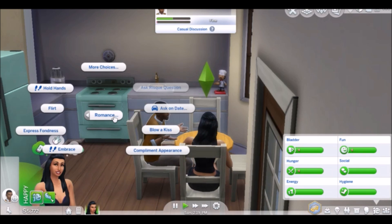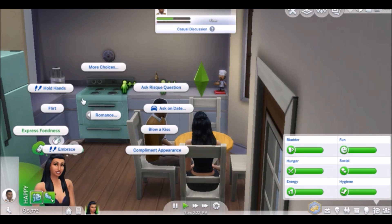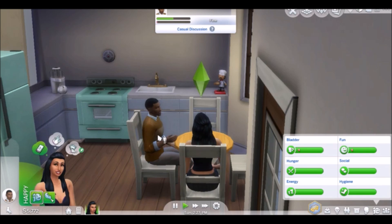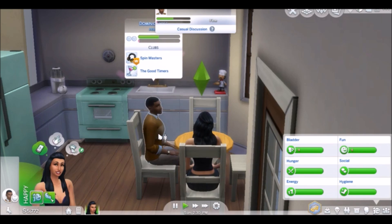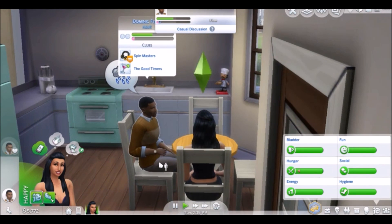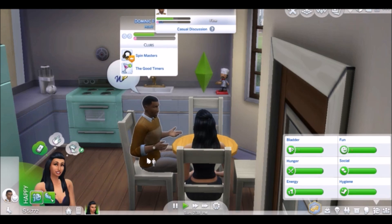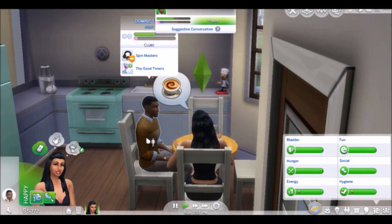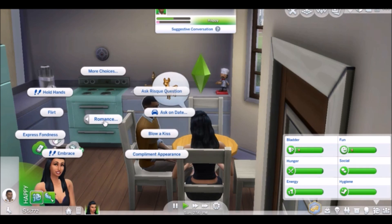Let's take it easy first before we do anything drastic — we do not want to blow this. Let's flirt with him again. Looks like he is really liking us now. When you are interacting with someone, if you hover right here, it tells you everything you need to know: they are acquaintances, lovers, soulmates, just friends, and boyfriend. It tells you his traits, his career, and the club that he is in. So we are already friends with him; we just want to build up our romance.